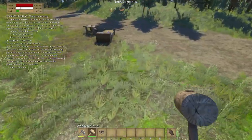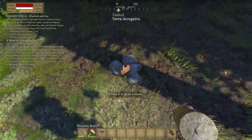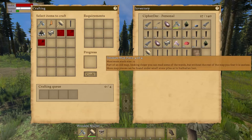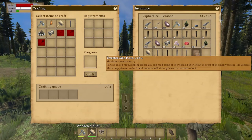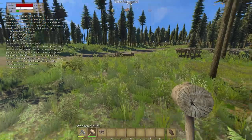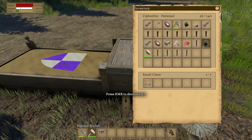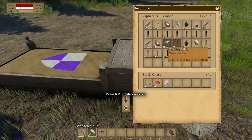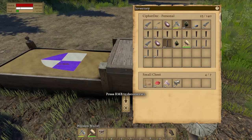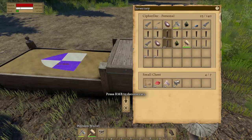We'll keep working on this in a minute. Let's find those stones — here's some more stones. It looked like we got something else when we looted that. Treasure map piece four of four! We can get treasure maps — that's gonna be interesting. Let's throw some stuff in this chest that we made, that way we're actually making use of it. We're gonna throw the berries in there as well.